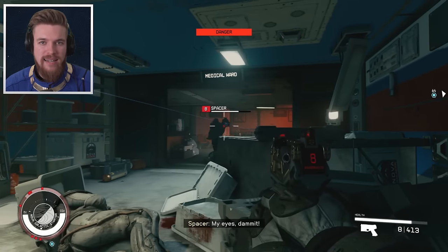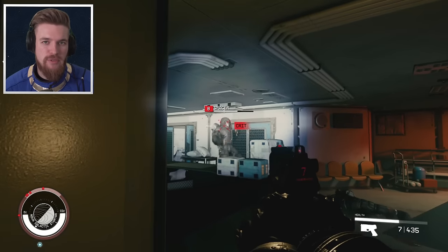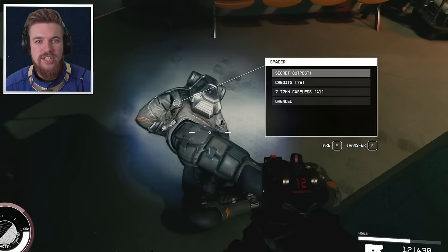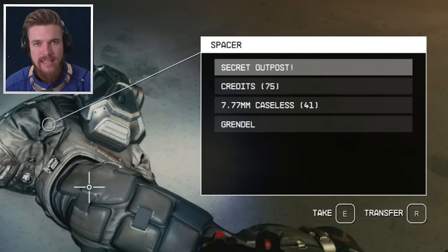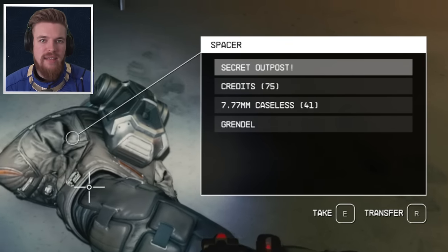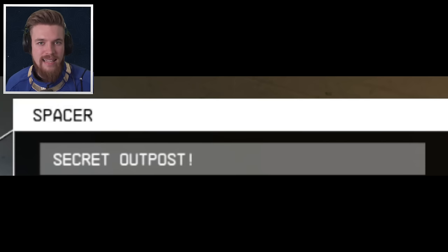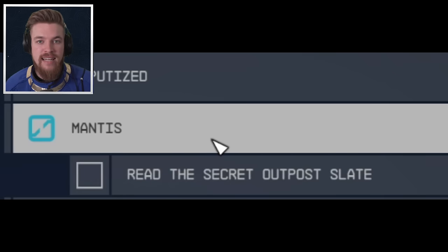They're a very common enemy. You can just hop around abandoned planet locations until you find them. When you do, make sure you save the game before killing them and then carry on reloading until they drop the secret outpost data slate, which is what we need. The spacer enemies have a very high chance of dropping it. Once you pick it up, you'll immediately get the mission named Mantis in your mission log.